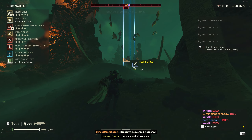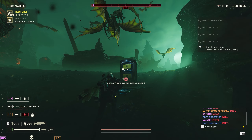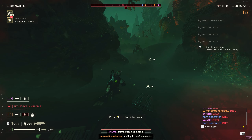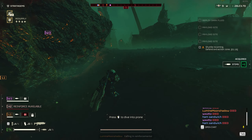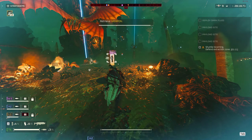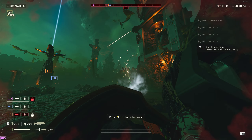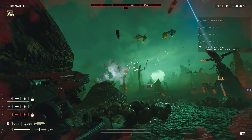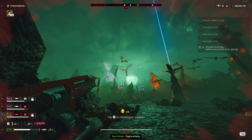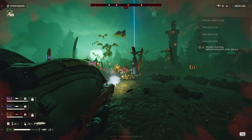They attack you from all directions, and because of that you might actually fail to extract and start losing those reinforcements quite fast. So I will show you what I do — I have found great success in this technique. Look for these rocks near the edges of the extraction and just press your dodge button near it. That way you will stay prone and you will be completely covered from the back side.